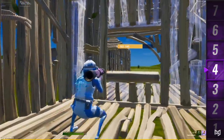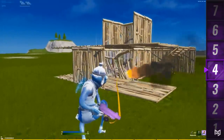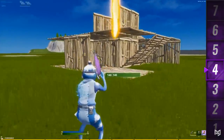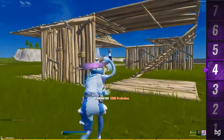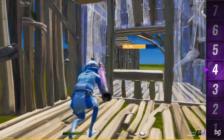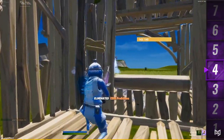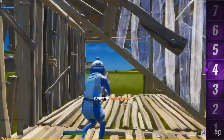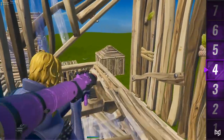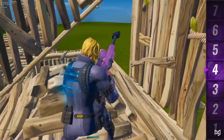Tip four is the RPG harpoon trick. This technique is similar to the RPG shotgun one, but instead of timing a shotgun shot you shoot your RPG and time a harpoon gun shot to break your opponent's wall. Note that the harpoon gun works on a wooden wall or any wall under 150 HP. This is more powerful than the RPG shotgun trick but requires a more specific loadout and more precise timing. It's also worth noting you can do this with a heavy sniper or any weapon that can one-shot a wall.